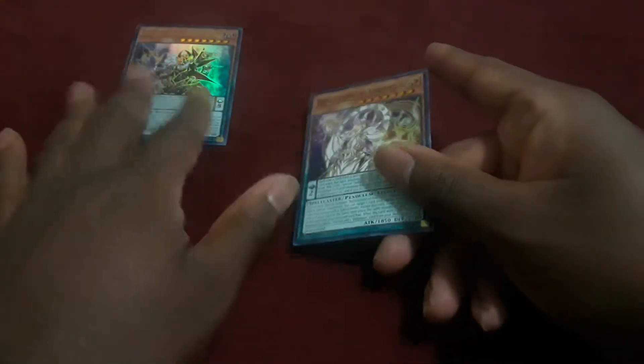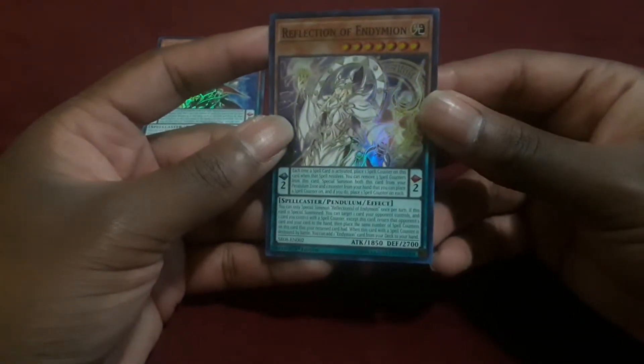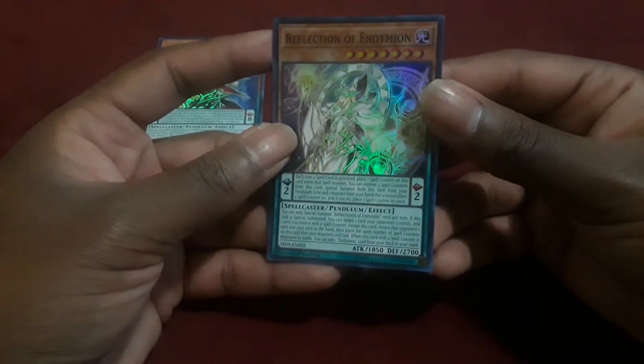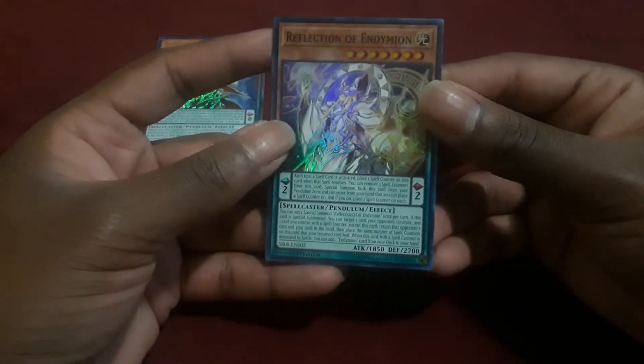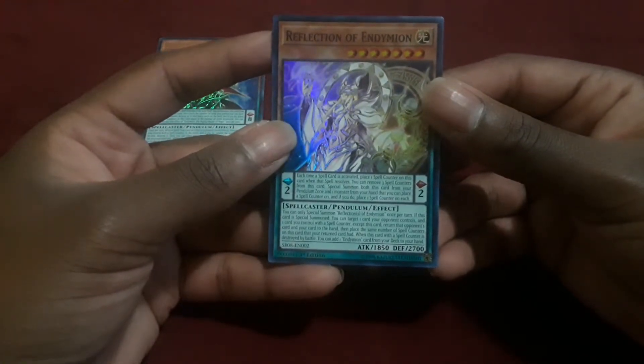When this card is destroyed by battle, you can add one Endymion card from your deck to your hand, so she searches for Endymion support. She summons herself to return stuff, and you mostly want to send her in defense cause she has very hefty defense. Her stats are Light attribute, Level 7, Pendulum Scale of 2, 1850 attack, 2700 defense.